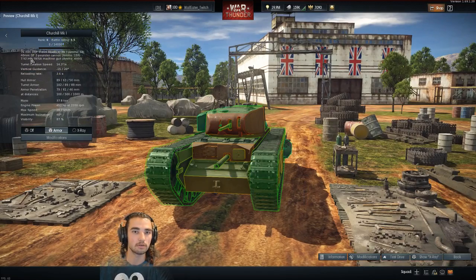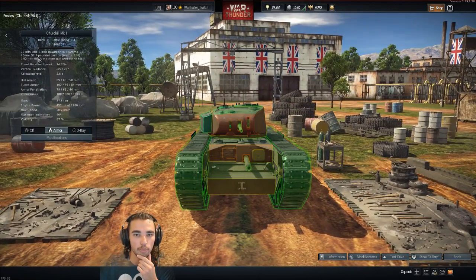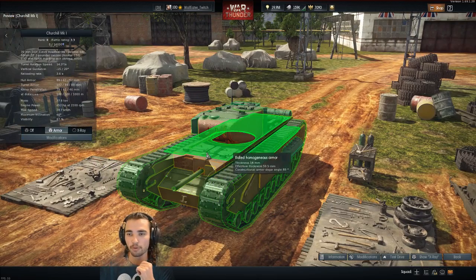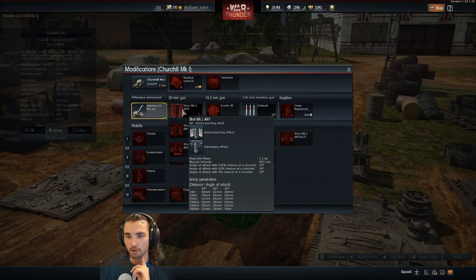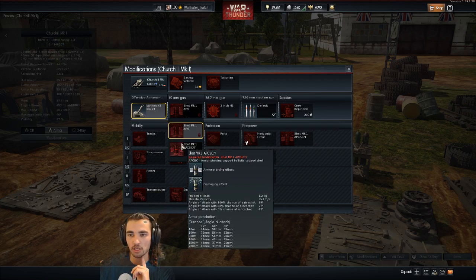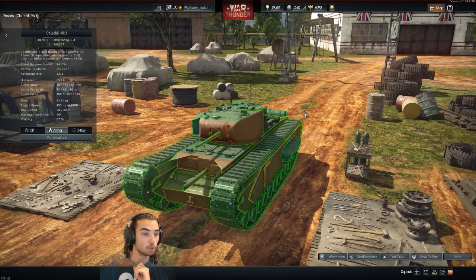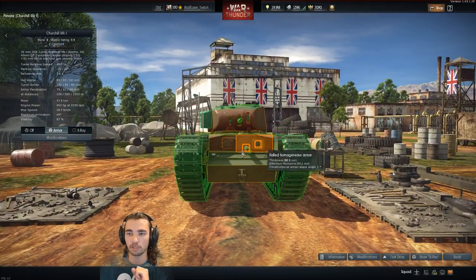It has double turrets. The 76mm is on the bottom and it doesn't move, and the 40mm is on top. The 40mm penetrates up to 80mm but doesn't have any shells that can explode like the Russian ones — the front gun only has HE.